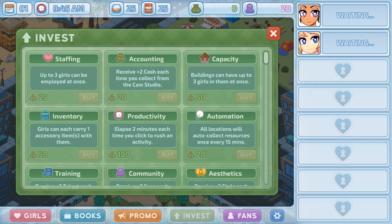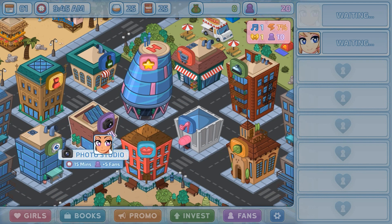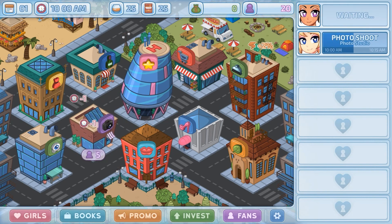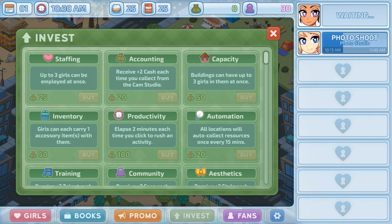These other upgrades are deceptive the way they're worded — they don't actually change the amount of money you collect, they just change the amount you can pick up per click. So if a girl earns ten dollars, each click will pick up two dollars instead of one, but you're not earning more money. That actually took me a little bit to figure out. So what we're going to do is drag them into the photo studio and get them up to about 50 fans — that way we'll get more than twice as much money from each show.